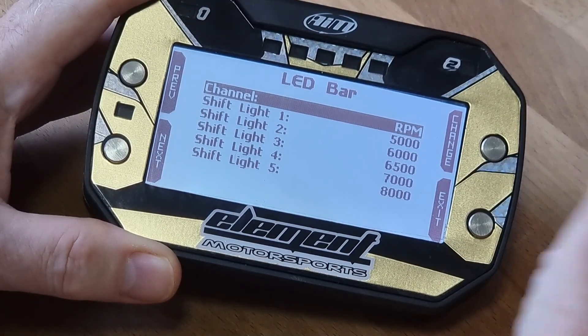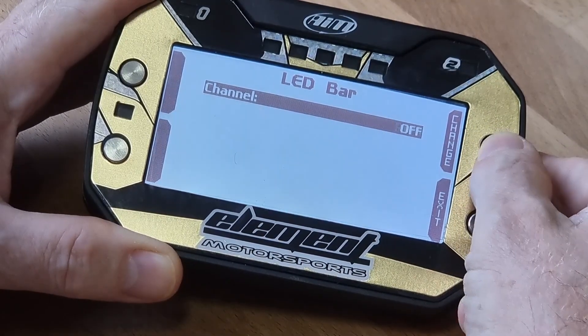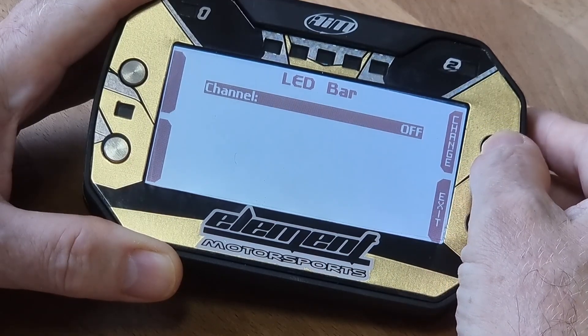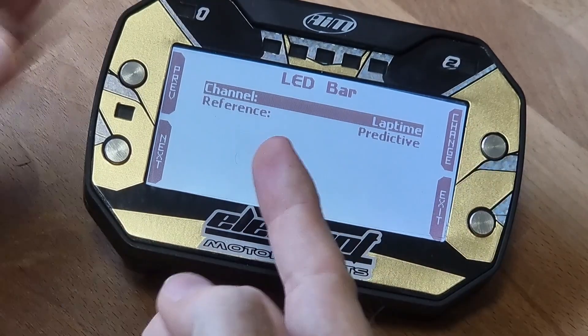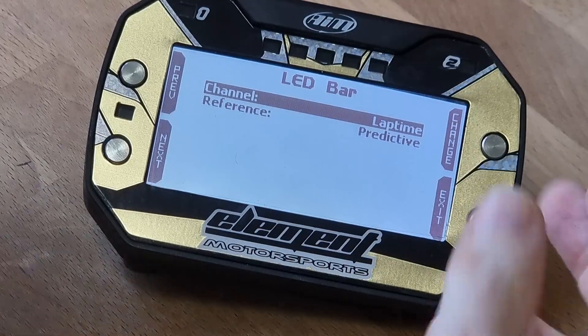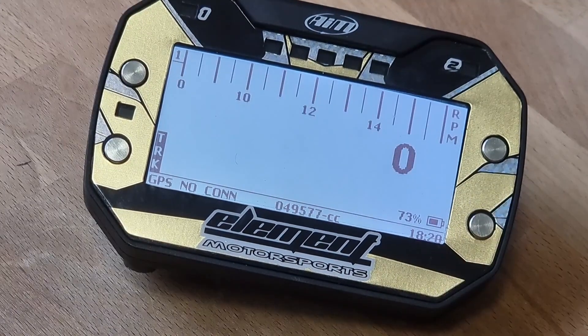But I've raced kart myself, so it's not going to be useful for me to have a gear change option — I want the delta. So I hit change and it goes to off, which is the default setting probably. And then we go to this one, which is channel, lap time, reference, predictive. That should be it. Exit out of that and you should be good to go.